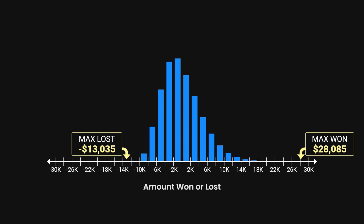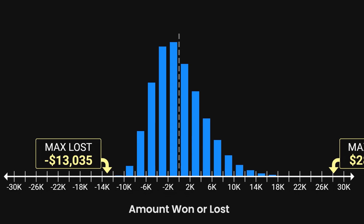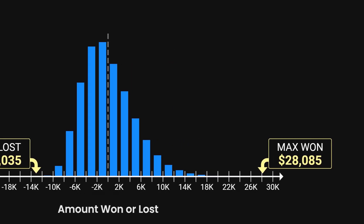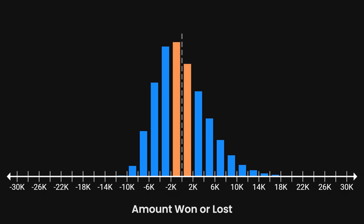Here's the histogram. Today our bins are two thousand dollars wide to account for the range of outcomes. It's interesting to see the long tails to the right — great sessions can win a lot of money, but they're rare. Rather than reading out each number, I'll be quiet this time and let you see it for yourself.